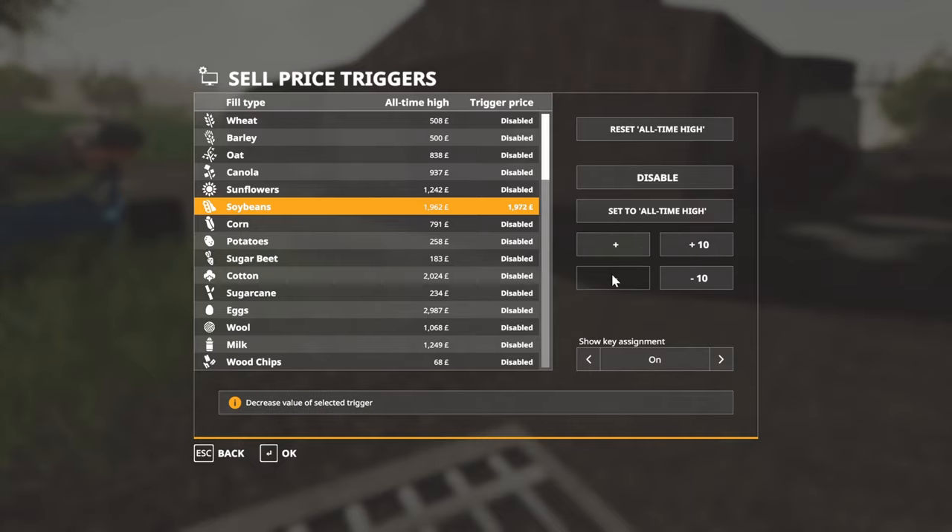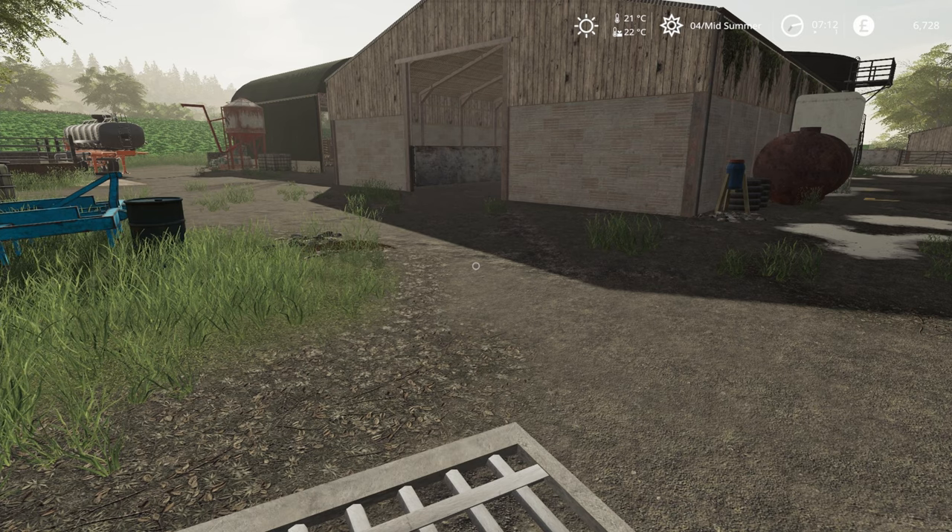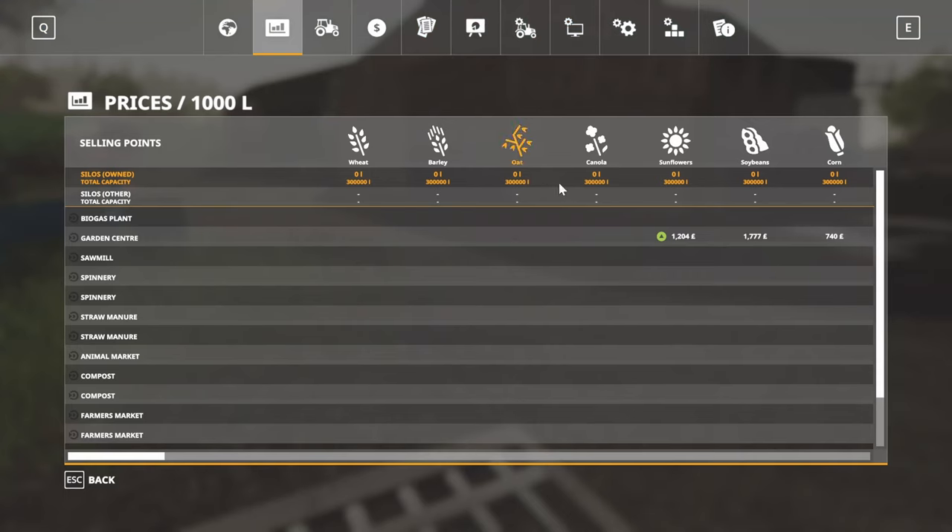I don't actually think these all-time highs reflect the best price you can get, so quite often I'll nudge it up a little bit. I think it's because of the way pricing and sell points work. If you hit Reset All, it takes them back to the current price.